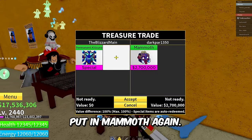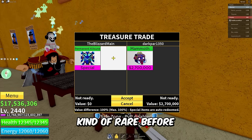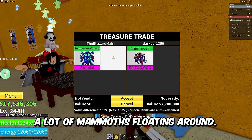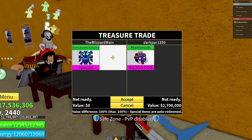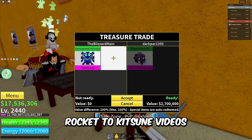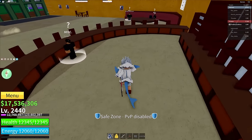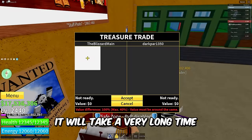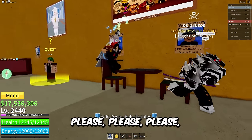He immediately put in Mammoth again. Does everybody just have Mammoth now? Mammoth was kind of rare before because it's hard to get new mythical fruits, but there seem to be a lot of Mammoths floating around — I'm hoping there's going to be a lot of Katsunes floating around as well. Also, if you guys see any trading Rocket to Katsune videos, those are fake — nobody could do that right now. It's impossible because people want like three Leopards for it, so it will take a very long time.